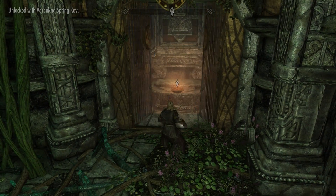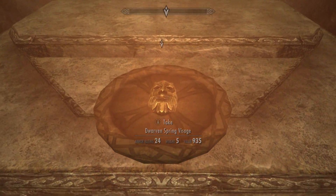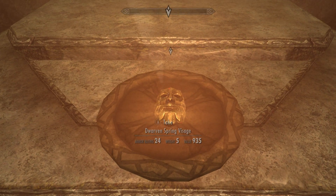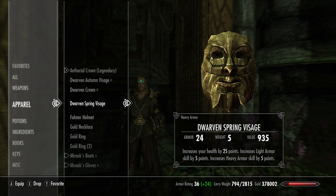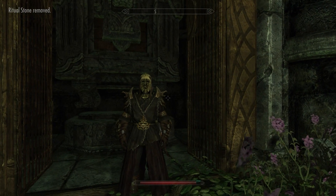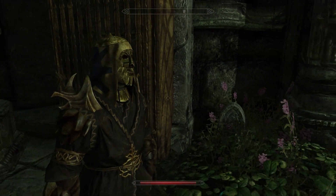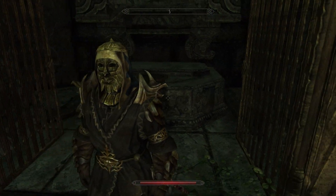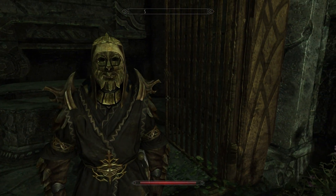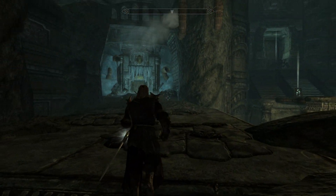And over here we have the Spring Visage. This increases your health by 25 points, increases your light armor skill by 5 points, and increases your heavy armor skill by 5 points. I think this might be my favorite of the three aesthetically, but I don't really like the stats on it.